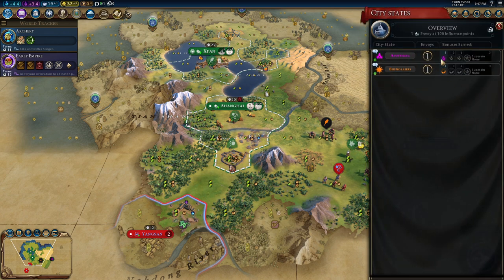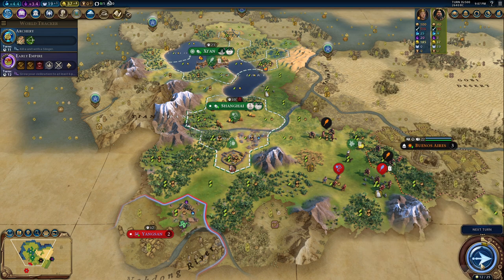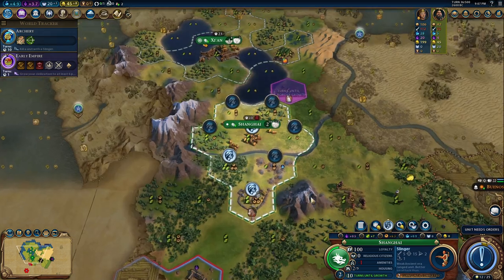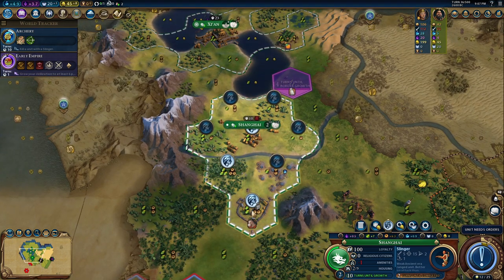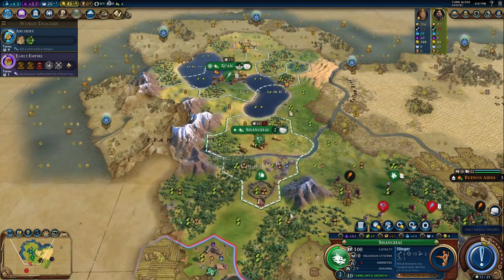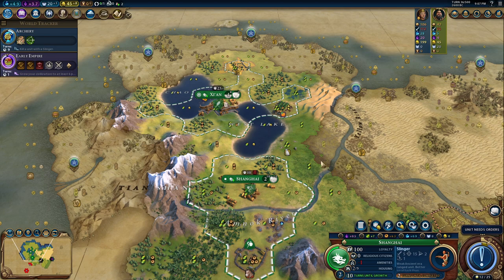Buenos Aires and Ayutthaya give us one envoy, which is great. Wait a minute — I've made a mistake here. I was working the tile of horses while this tile of forest that burned is a 6-3-3, which is amazing. I have no amenities — that's because the citrus is going directly to Korea. I'm trying to bribe them, let's say. Let's see if it works.